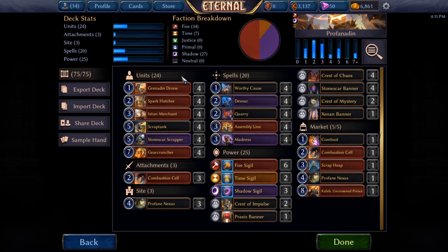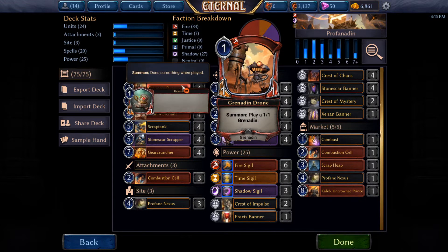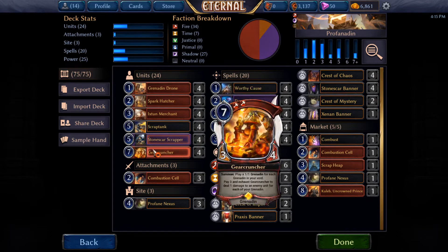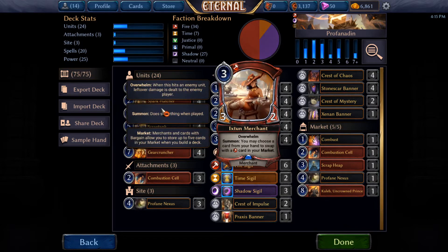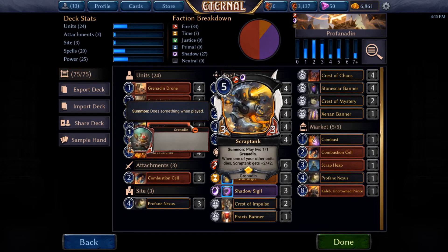You want a lot of early Grenadines and ways to sacrifice them. You've got Grenadine Drone, Spark Catcher — because when it dies it gives you another Grenadine — and this one gives you an extra Grenadine when it comes into play. You have Scrap Tank to give you extra Grenadines when it comes into play as well, and also as a finisher. Some decks won't have removal or will have to use it on this and then can't deal with your Scrapper and Gear Cruncher — so Scrap Tank can be a lot of explosive damage out of nowhere.